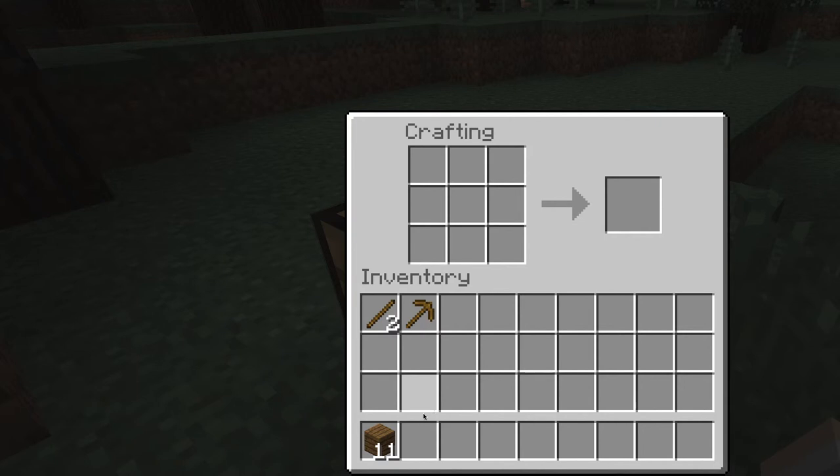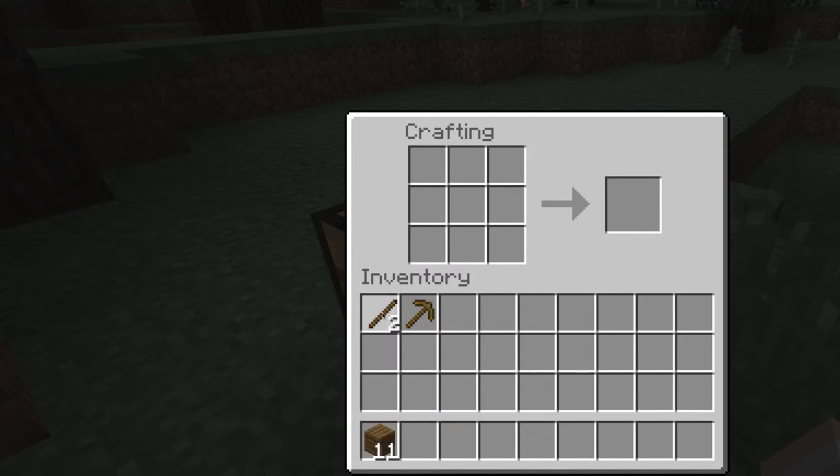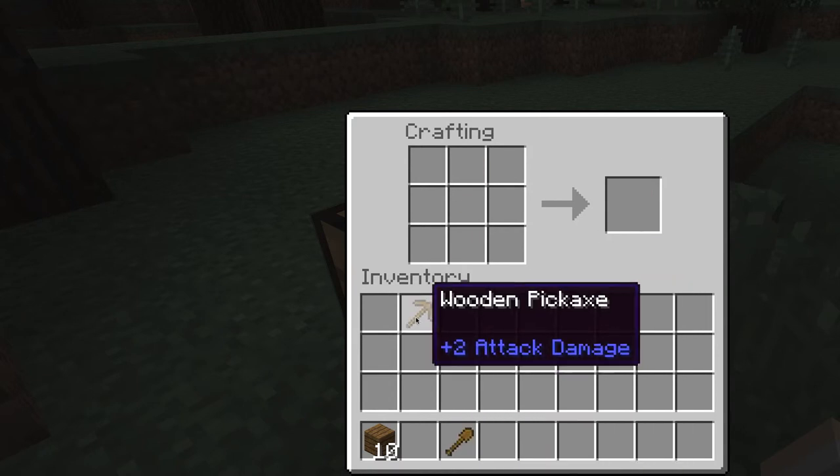Alright, now make a shovel. How do I make a shovel? Put two sticks like you did — two sticks, one, two. Yeah. Okay. Now get the wood and do one right there. Right here? Yep. Now put those two in the slot. Okay. Alright, now use your shovel.